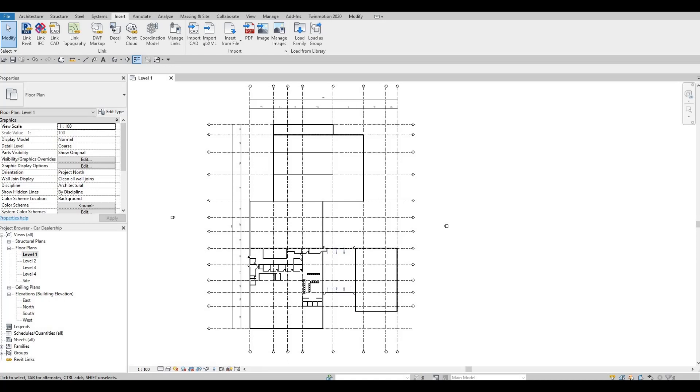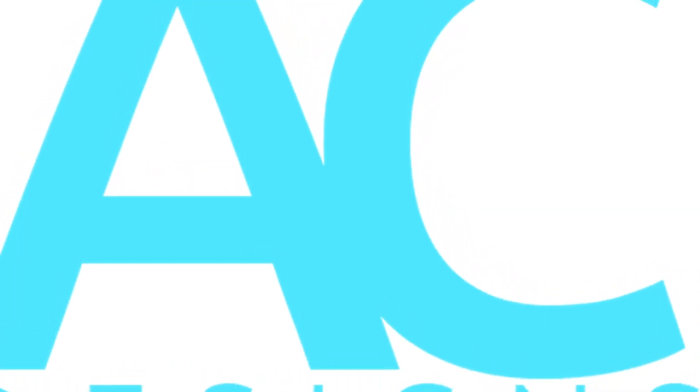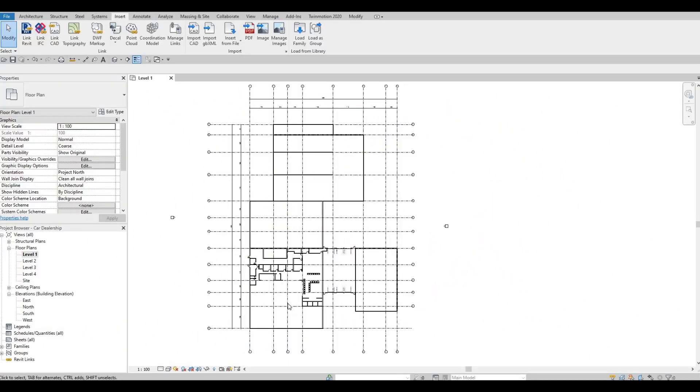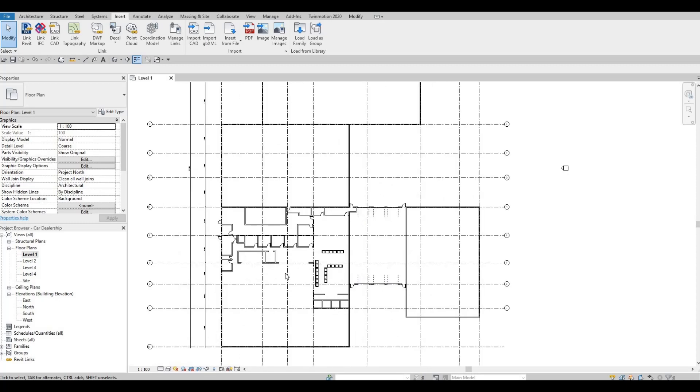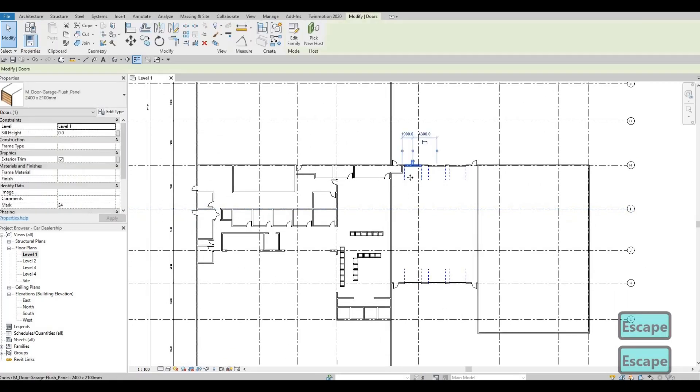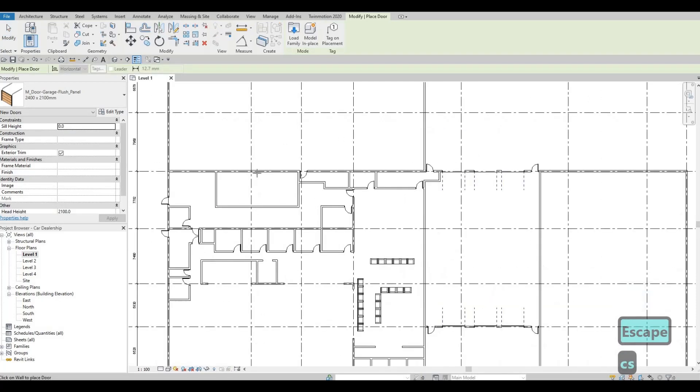Hi everyone, welcome back to my channel. In today's video we're going to continue working on part four of this car dealership. In the last video we were able to add interior walls, then we added doors, some furniture, and the garage door, aligning them all together. I'm just going to select that again — we have a garage and we need to add a garage door right here for the equipment storage.